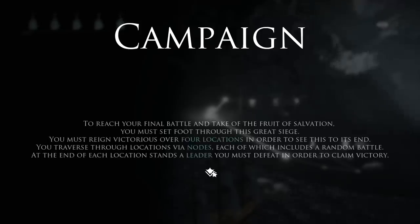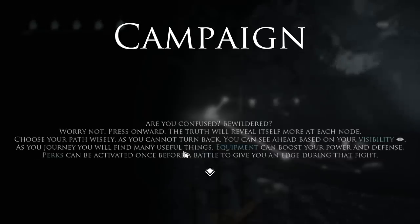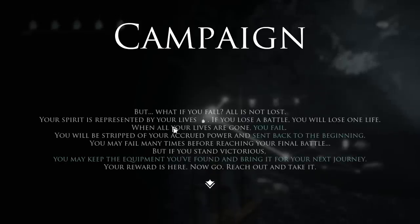To reach your final battle and take the fruit of salvation, you must set foot through this great siege. You must reign victorious over four locations. You traverse through locations via nodes, each of which includes a random battle. At the end of each location there will be a leader you must defeat. Equipment will boost your power and defense. Perks can be activated once before a battle to give you an edge. If you lose a battle you lose a life — when all your lives are gone, you fail and are sent back to the beginning. If you stand victorious, you may keep the equipment you found and bring it for the next journey.